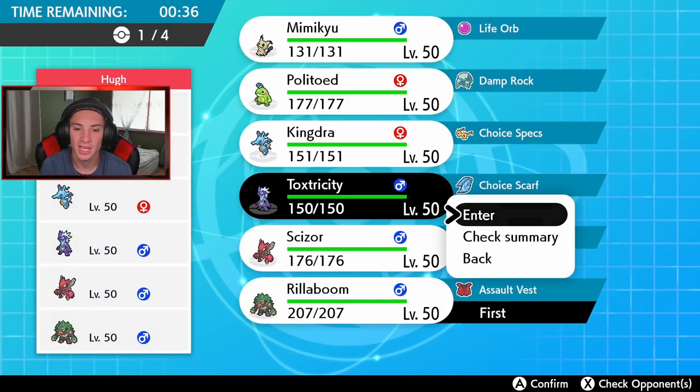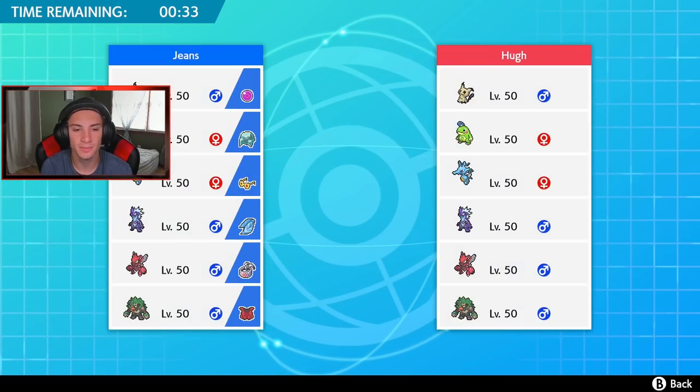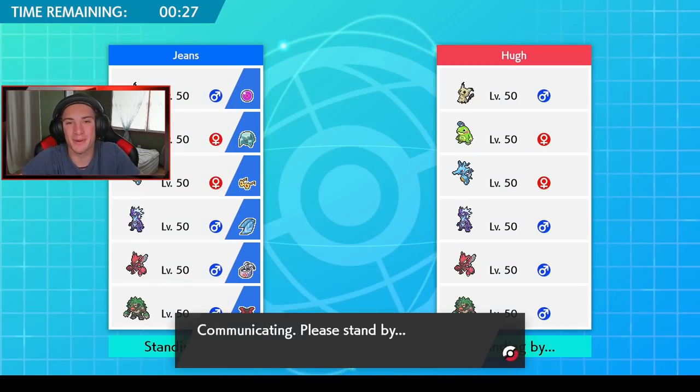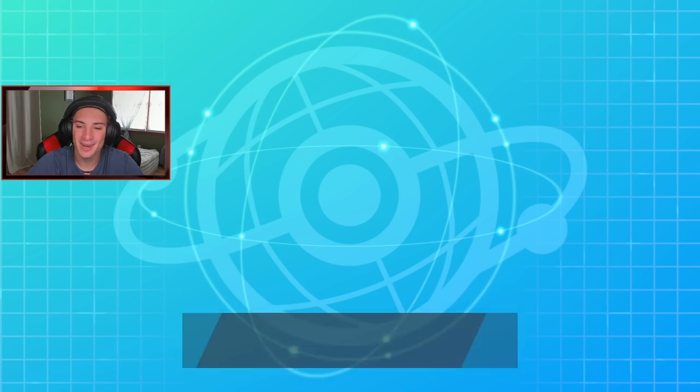I think I go Toxtricity, Kingdra, Mimikyu as my team. Let's get it — let's get rolling. Mirror matchup for battle number one, come on. I gotta clutch this one up and get that win. It goes Mimikyu and Rillaboom, so do I think my Fake Out is gonna come first? I might just choice into an Overdrive — definitely gotta Fake Out, fake that thing out. I think Overdrive is our best bet. I'm gonna choice into an Overdrive, knock off that disguise and roll from there.